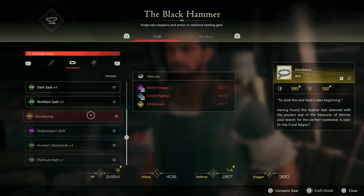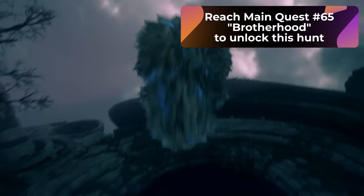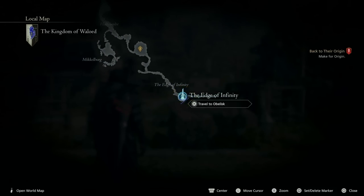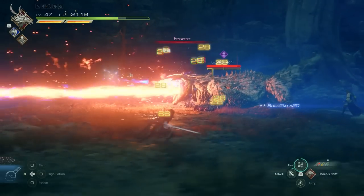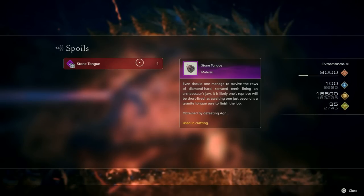Since we've covered Orichalcum, let's talk about the other two materials you need for the Ouroboros Belt. The first one is the Stone Tongue, dropped by the hunt called Agni. Agni is a rank A hunt, and in order to unlock it, you're going to have to be on main quest number 65, Brotherhood. To find this hunt, go to the Kingdom of Walud and go to the obelisk called the Edge of Infinity. From here, work your way north until you reach this area. When you appear there, the hunt will begin — this fight will seem familiar as it's similar to a monster you've fought before. Once you beat it, you'll get yourself a Stone Tongue, which is its only drop.